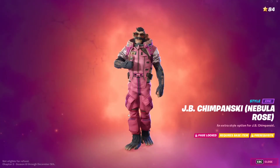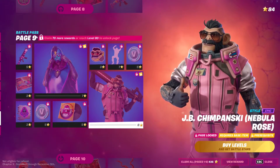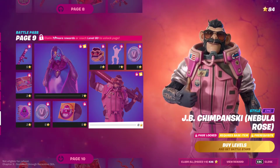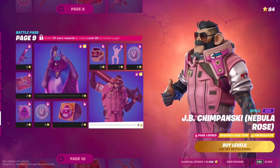To unlock it you need to clear three conditions. The first condition is to unlock page 9 of the battle pass. To unlock page 9 you need to claim 17 more rewards, so you need to buy rewards from the previous tiers, and then you have access to the page.